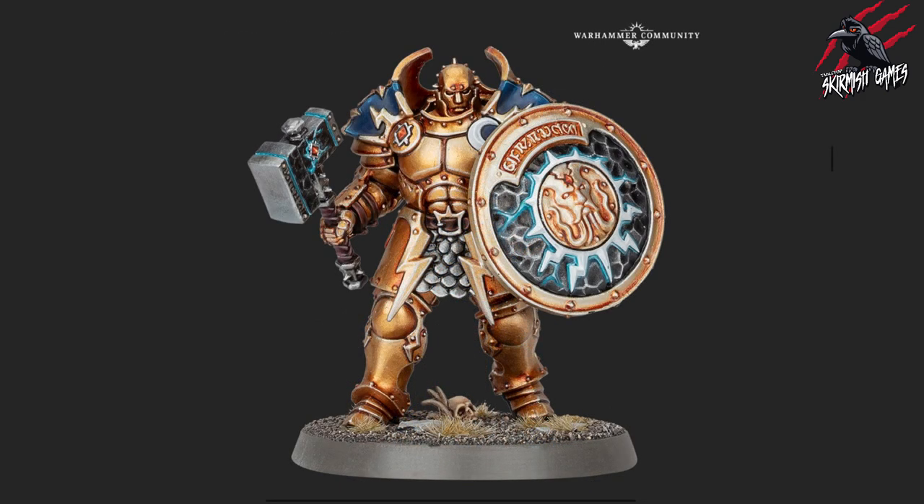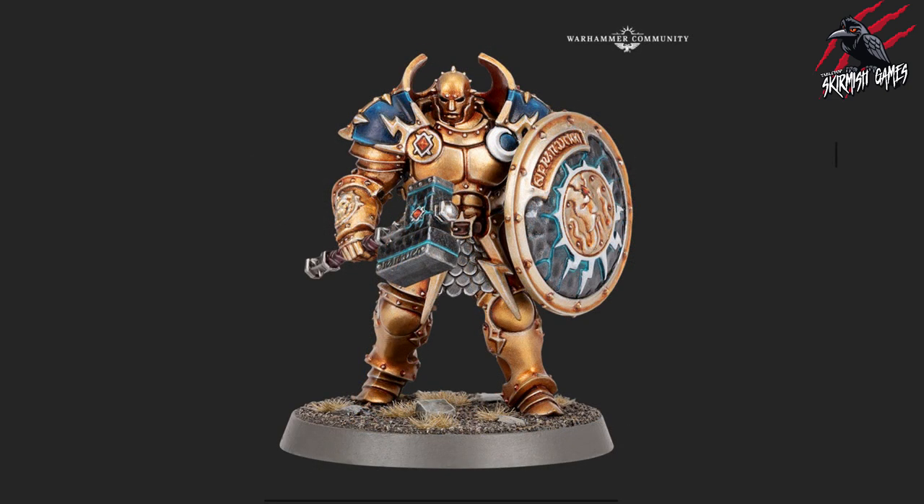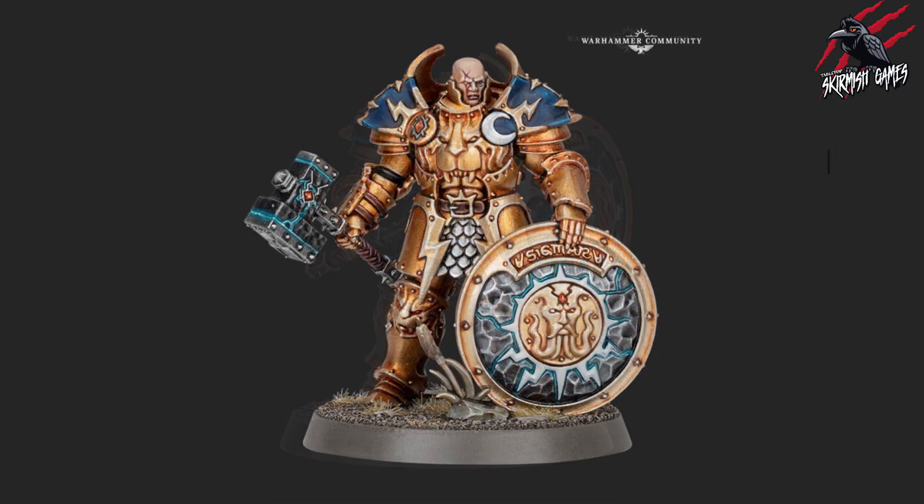Now we're on to the big guys — the Annihilators. These are hulking goliaths that dish out pain as well as they can take it, charging into battle with the force of a meteor. They've got massive hammers and cool big round shields. There are going to be three in the box with different pose options and helmet options. This face looks awesome with that scar — he's really seen some battle damage. The chest plate is just incredible, that big lion on it — I love that. And I love the lightning running through the hammer. This is going to be great when all painted up.